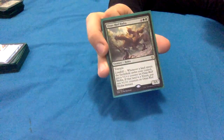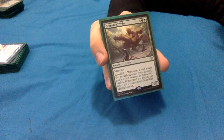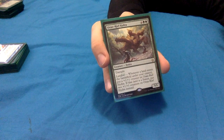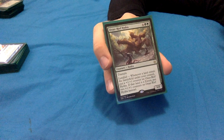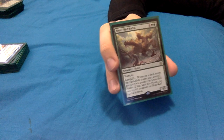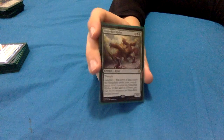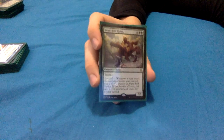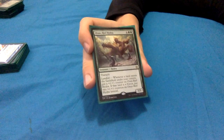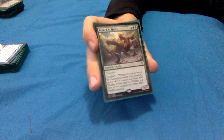Oran-Rief Hydra: 4 green green for a 5/5 hydra with trample - it's crazy. Landfall: whenever a land enters under your control, put a +1/+1 counter on it. If that land is a forest, put two +1/+1 counters instead. With Yarok, non-forests give 2 counters and forests give 4 counters. This guy just gets so big, so quickly, so tramply - he needs to be answered or he'll wreck people's days.